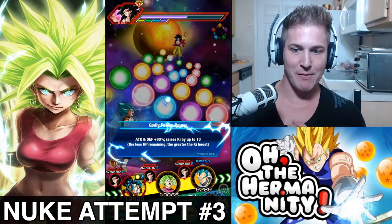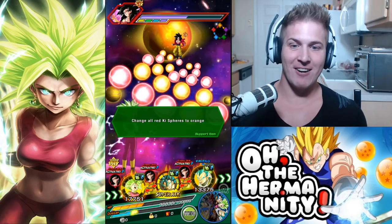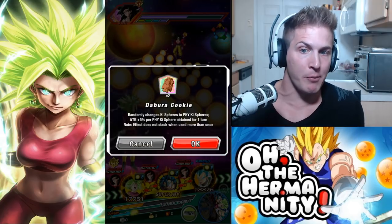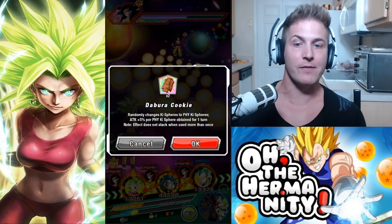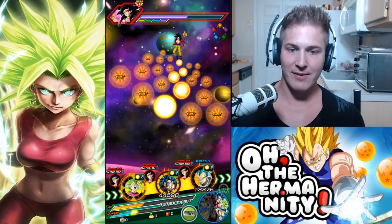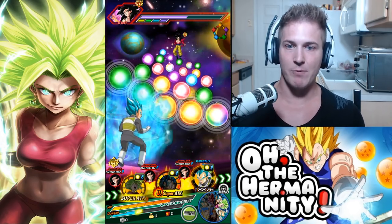Kefla is out — all right, here we go! Now she's munching that Devora Cookie. Remember: randomly changes key spheres to PHY key spheres. It doesn't matter, the whole board is attack plus 5% per PHY key sphere obtained for one turn. That's all we need — Devora Cookie time, here we go. We got some health; we better not get super attacked.